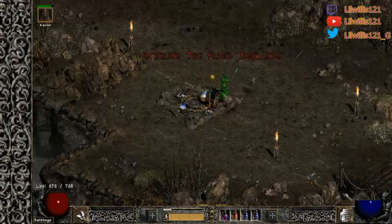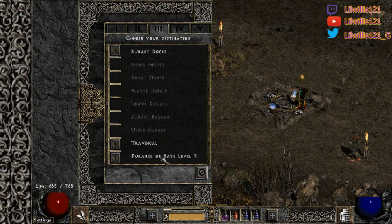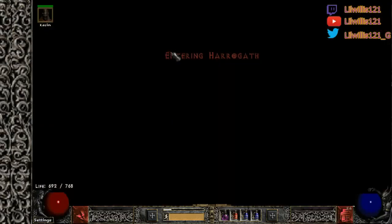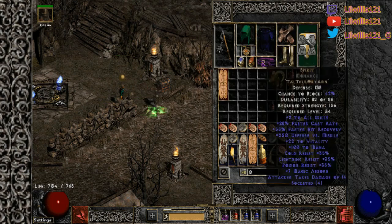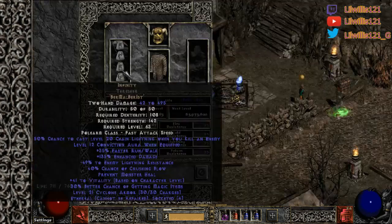You can definitely do more than that — you can do Pindle, you can still kill Meph with this really easily. And I'm doing all this with no skillers, so you don't need skillers. I've got pretty basic gear, nothing crazy. The only expensive thing is Infinity, but like I said, you don't really even need it.